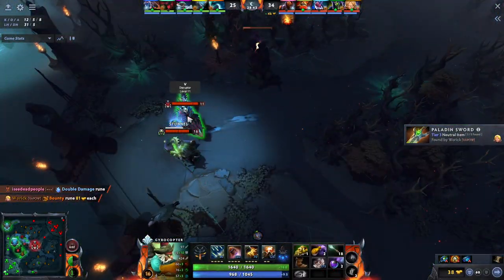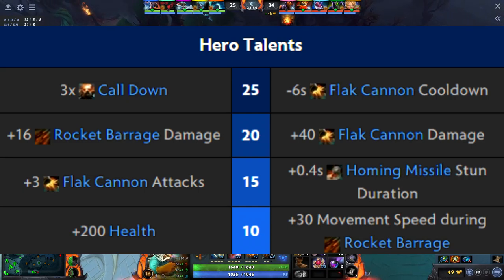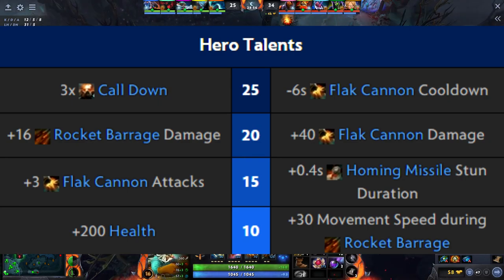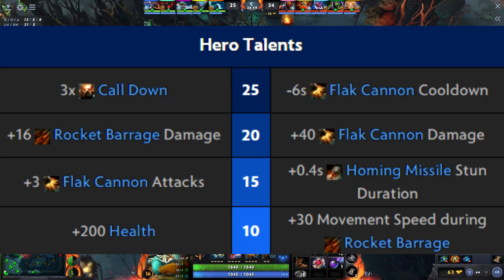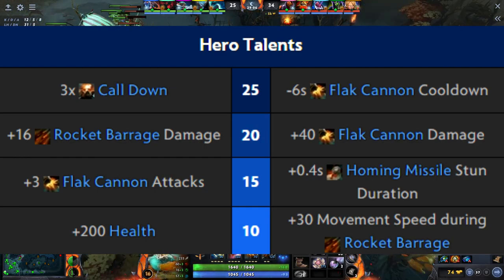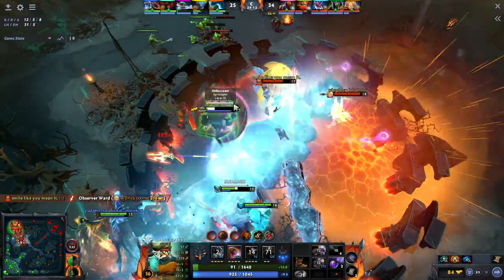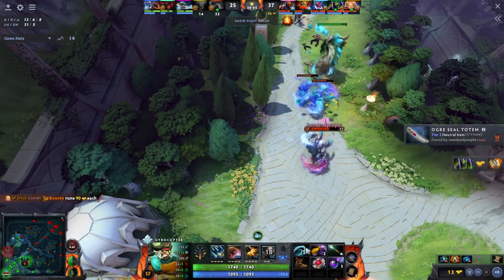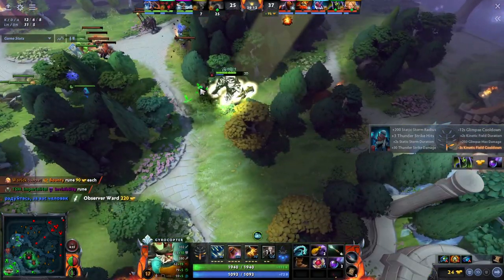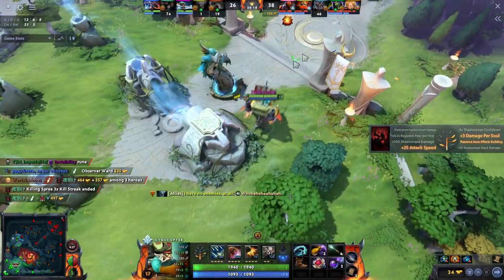There is pretty much only one talent build for Gyrocopter right now. You go health at level 10, homing missile stun at level 15, rocket barrage damage at 20, and call down x3 at 25 — basically left, right, left, left. You can swap the level 10 talent, but in my experience the health is a lot more impactful. The rocket barrage movement speed only lasts three seconds and costs 90 mana, so you can't really use it outside of fights. The plus 200 health is just a lot more useful and will make your game much easier.